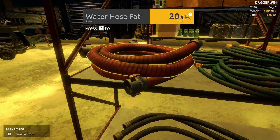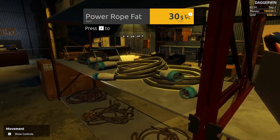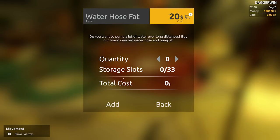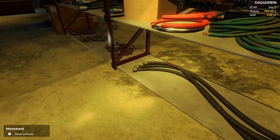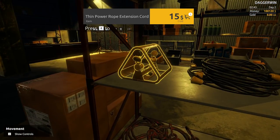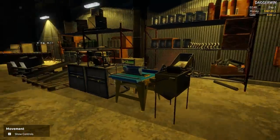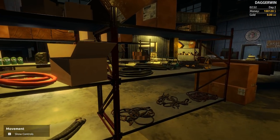Cables and hoses doesn't actually specify what sizes, so this is going to be a test of intelligence. It's definitely not a hydraulic hose, so we can write that off. That is a water hose thin, water hose fat — I'd say it's going to be both of these. There's also a power rope, and even though I would actually call that a cable, we'll likely be coming back to that. Yeah, you can see it is that kind of fitting, so maybe it's worth getting it just for the sake of it.